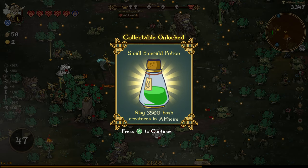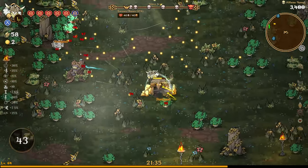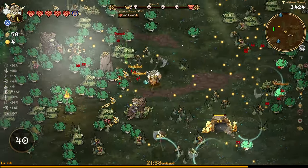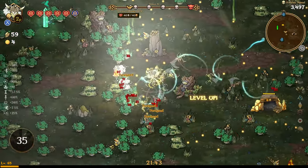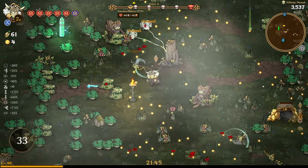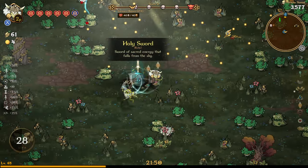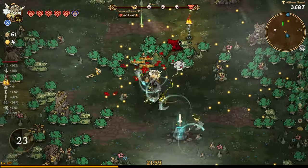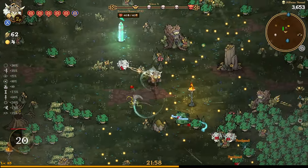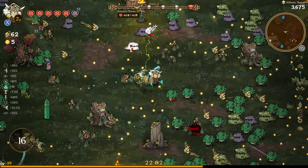So now we got a small emerald potion — slay 3,500 bush creatures and outline. Now we get a new relic available to us. I don't know where they show up — I think they just show up in the game, or maybe in the shops. I assume that's how that works. This is going to cost seven — I think the Holy Sword is pretty good too, but seven's a lot. I don't know if I'm gonna be able to hang out there and pick that up because it's gonna take a while to get seven level-up points.